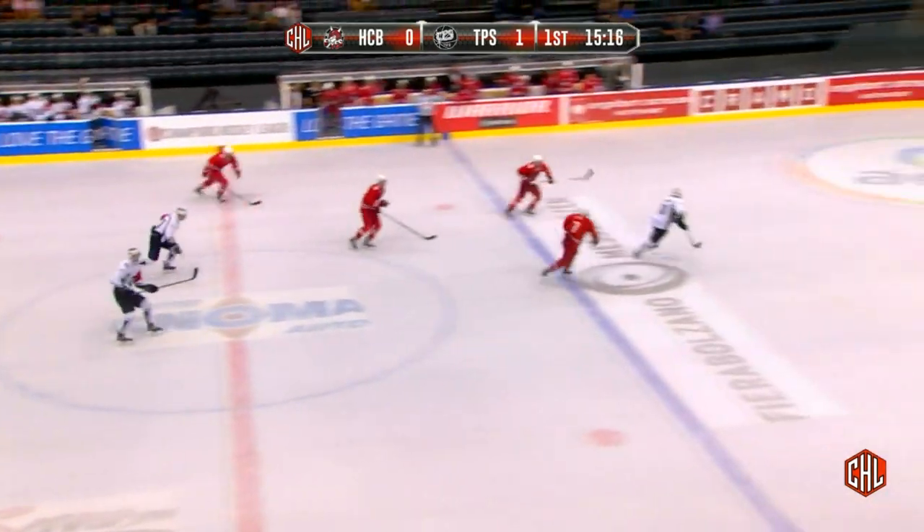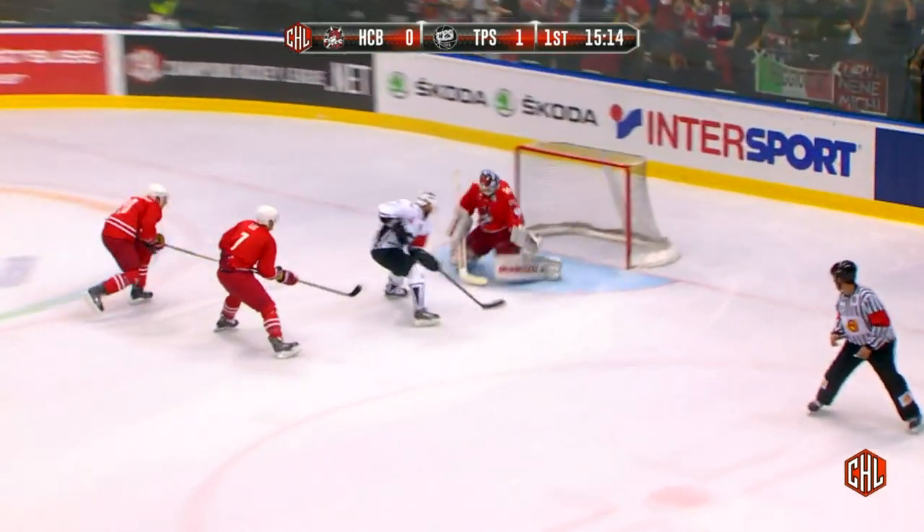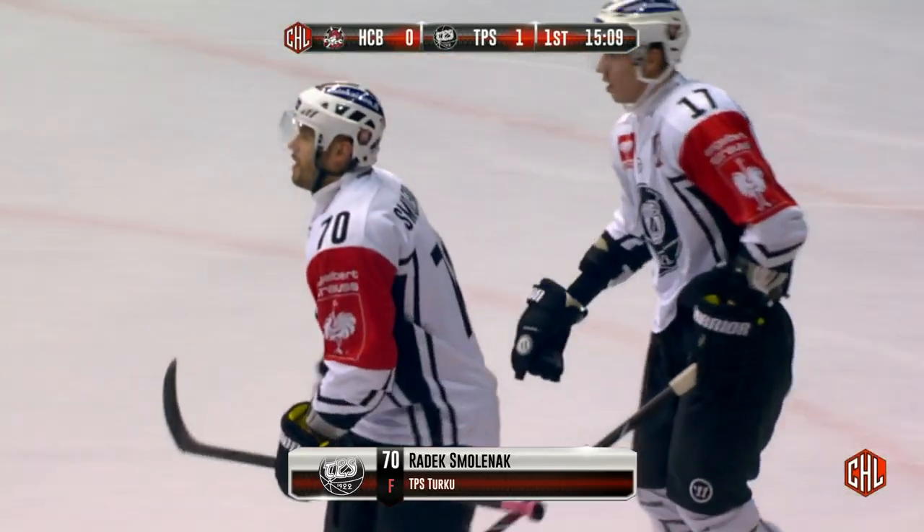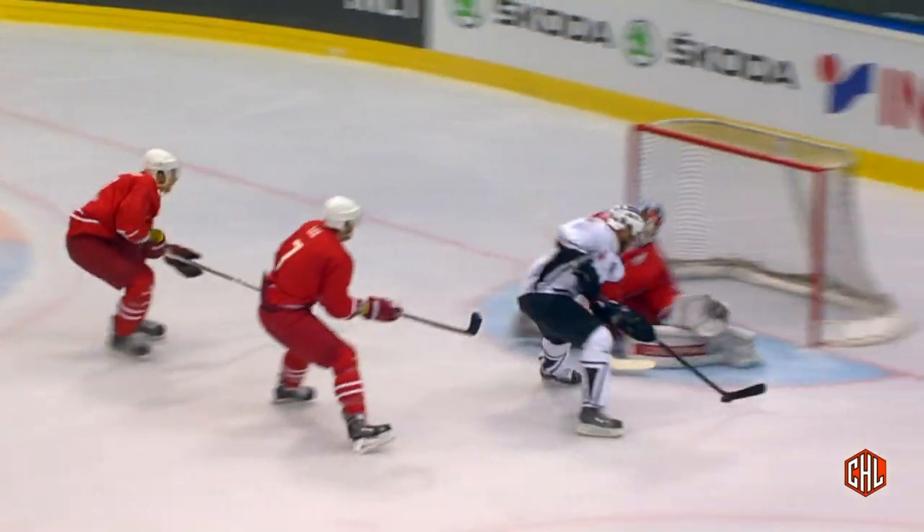This is them again. Smolenak on the breakaway this time, and he goes backhand — he'll score. Hubel is down, and he goes backhand up in the top corner. Classy move from the sniper.